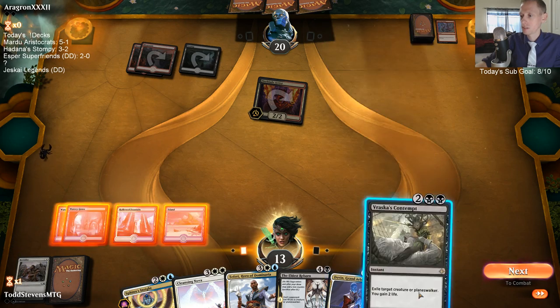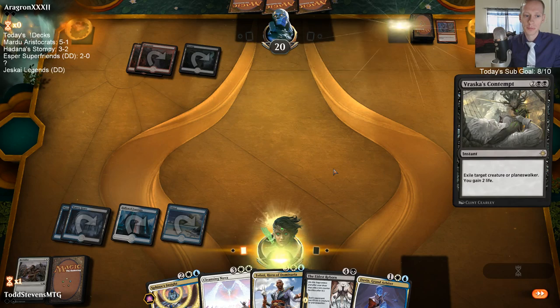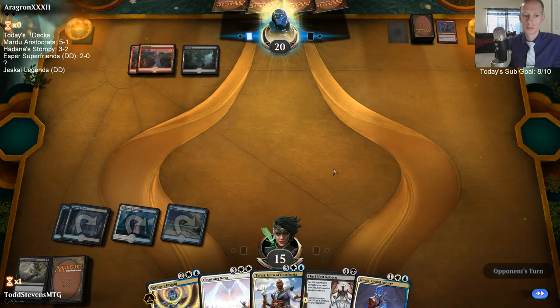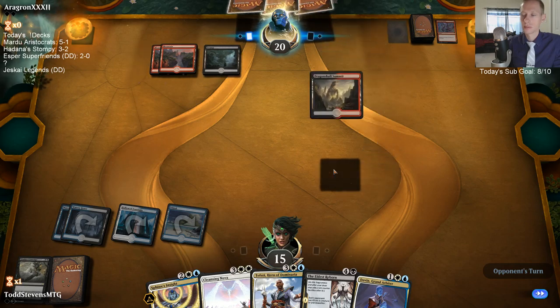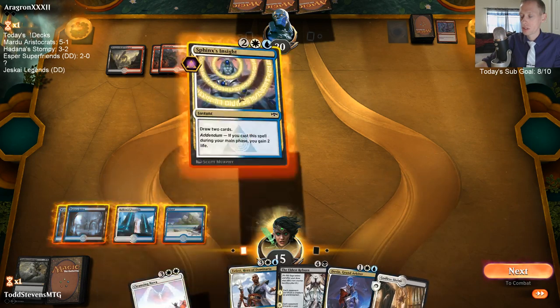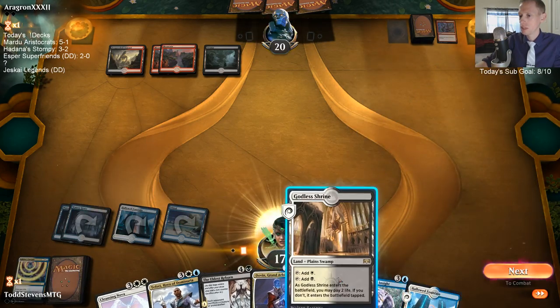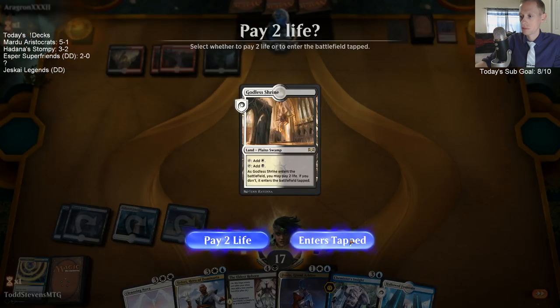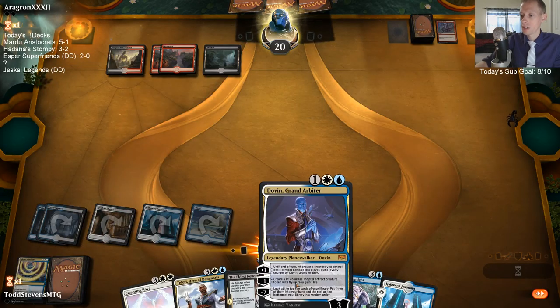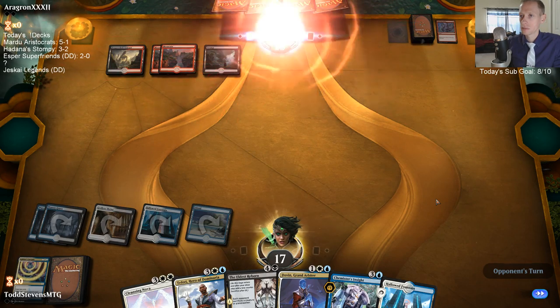I'll Contempt it - save the life. Our opponent is willing to just use all those burn spells right at us. The life is certainly going to matter, so let's keep saving life. Dovin does let you gain a life when you make the Thopter with the tick down. Rakdos Burn can't handle it.